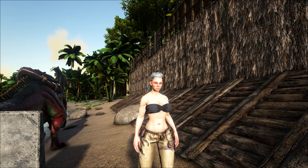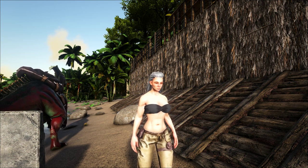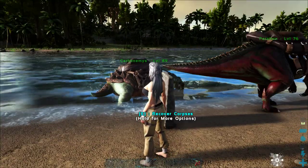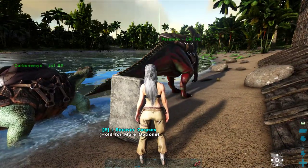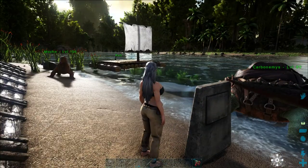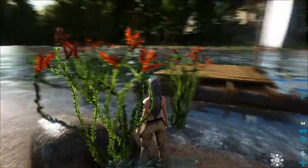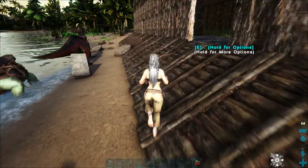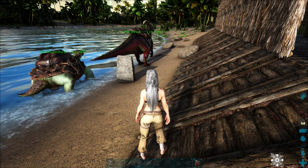Hello folks, welcome to a brand new Crystal Island episode. In the latest episode we managed to tame a turtle and a parasaur — one is level 89 and one is 76, which is not too bad. We actually got pretty lucky. There was a Spinosaur over there somewhere, but we managed to sneak past it and got back to our base.